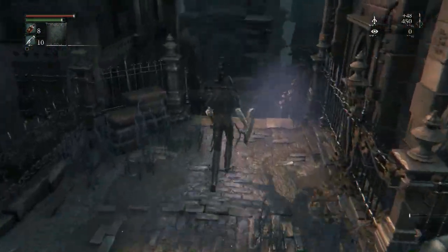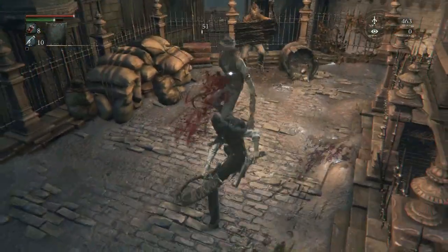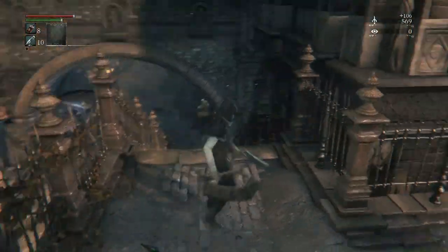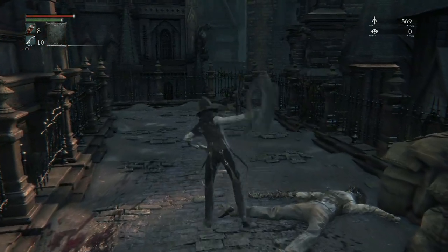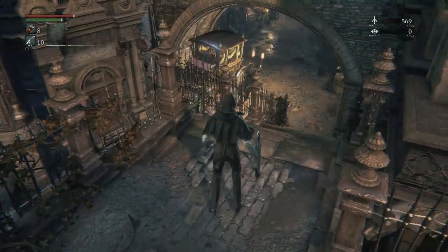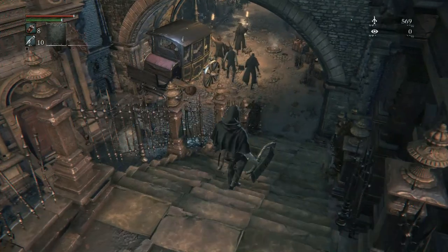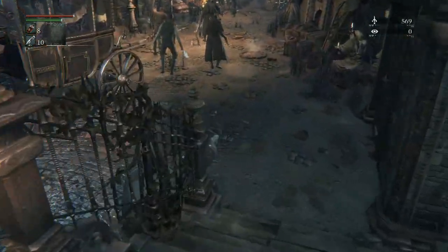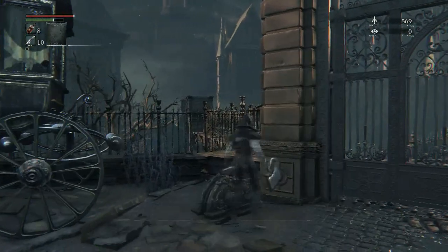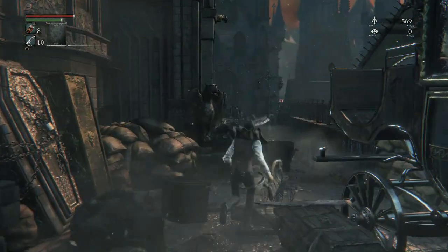One of my favorite combos in Bloodborne right here — it's R1 then L1, opens up into a brutal combo. We want to let these guys pass, get behind them, we don't want to fight them. That guy always stops — make sure he doesn't see us. Good, they didn't see us. We're going to open this shortcut so if we mess up and can't kill the big guy, we can come straight back to him. We've got to kill this big guy up ahead.